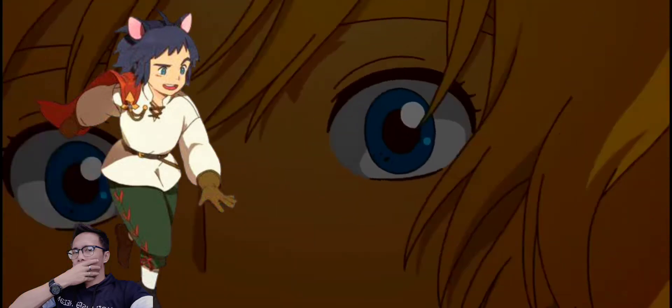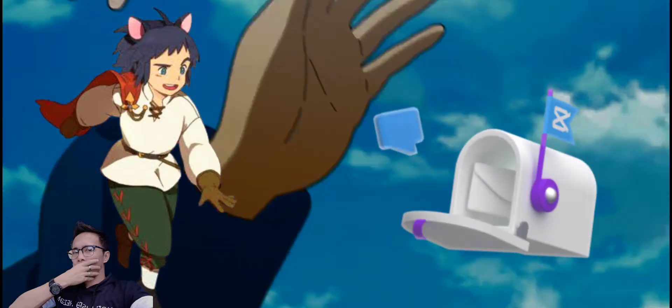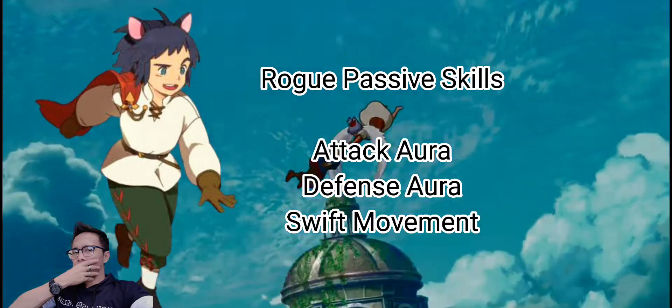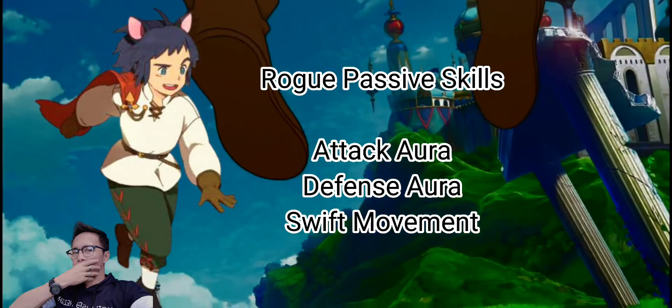In this guide, we've gone for the best of both worlds and created the most balanced and powerful Rogue build in Ni No Kuni Cross Worlds. The Rogue passive skills are the attack aura, defense aura, and swift movement.